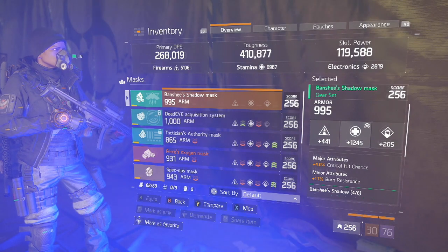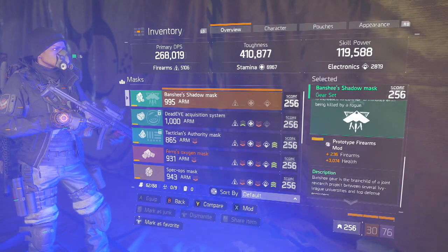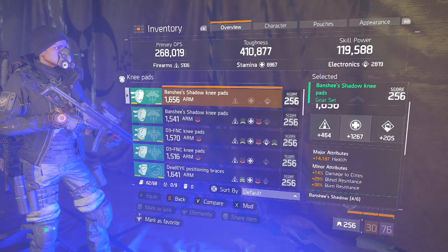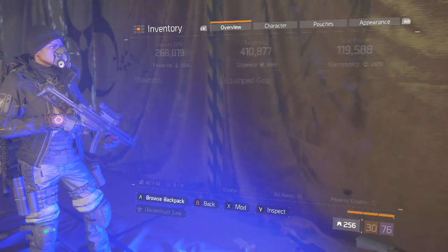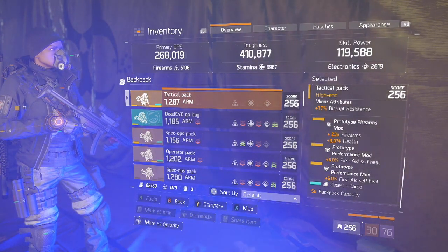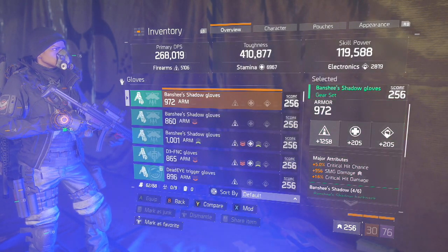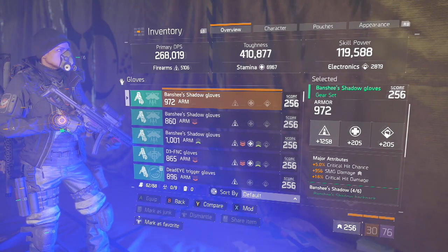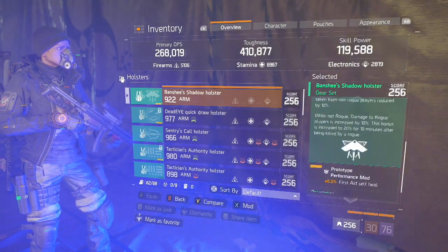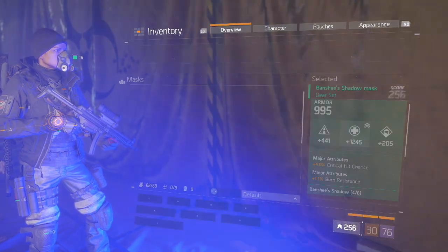The Banshee Shadow Mask has crit chance and is also rolled for Stamina, with a Firearms mod with Health. My knee pads are rolled for Stamina with Health and a Firearms mod with Health. The Specialized backpack is rolled for Stamina with Health and Firearms with Health, with a double First Aid self-heal. I don't need Savage gloves, so I'm rocking Banshee Shadow gloves with crit chance, crit damage, SMG damage, and a First Aid self-heal mod.